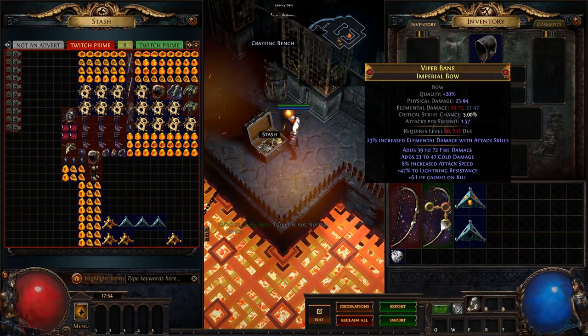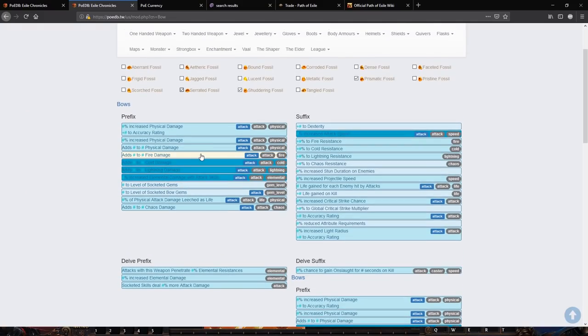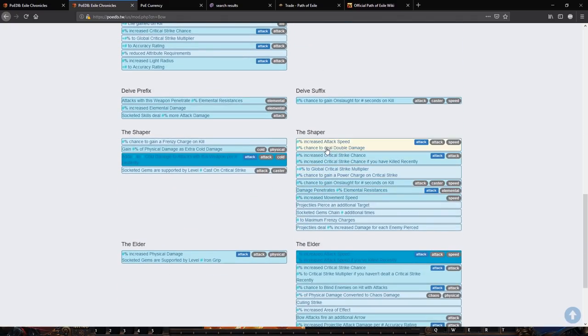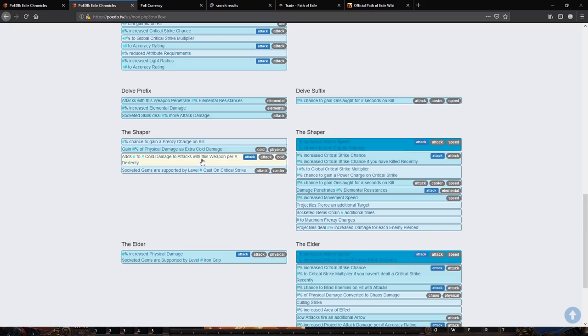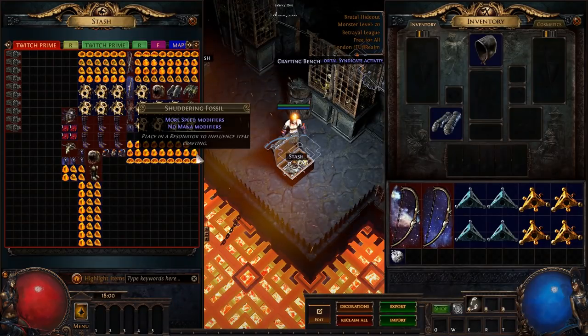You're getting a lot of resistances with this combination. I'm seeing a mosaic shuddering serrated roll. That's kind of interesting — it seems to give attack speed and double damage consistently with that combination, but it's also giving attacks with cold damage per dexterity. I feel like this is a better combination — prismatic, shuddering, serrated.